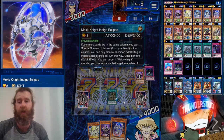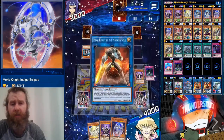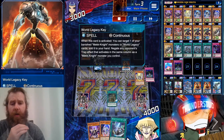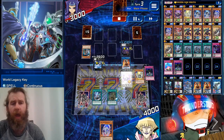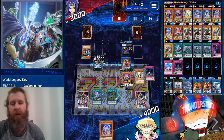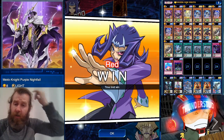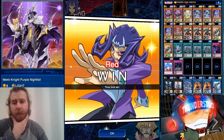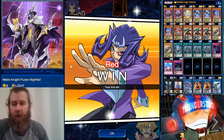We search Indigo Eclipse but first we XYZ — why make XYZ of these two strong monsters? We bring out Mech Knight of the Morning Star, discard to search World Legacy Key because we're trying to finish the duel on this turn. We need another card in a column — we could have set the trap card or banished our monster and gone from there. But we're still able to get a few monsters out. I accidentally hit the time limit because I was trying to do a lot.